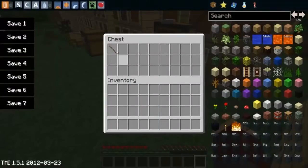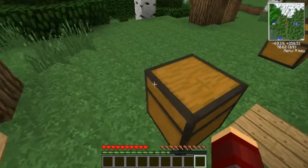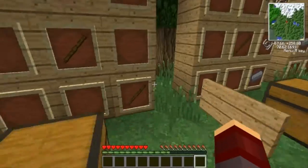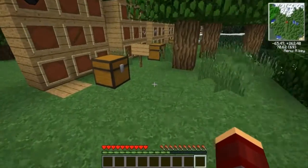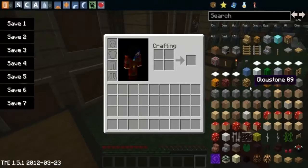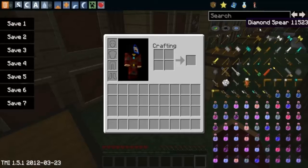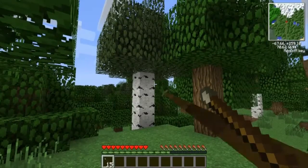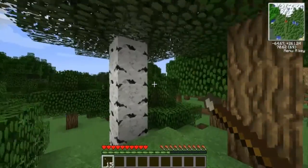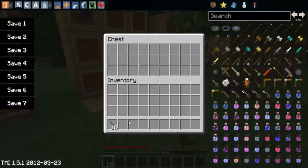Next we have throwing weapons. First we have the javelin. You charge it up and you shoot — pretty simple. I'm sorry, I have no idea where mine went. I'll get it from creative mode so it helps.